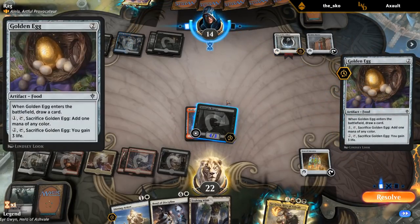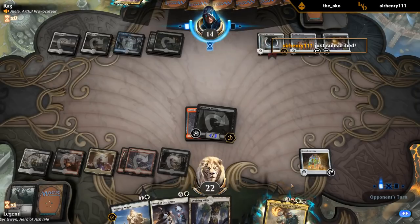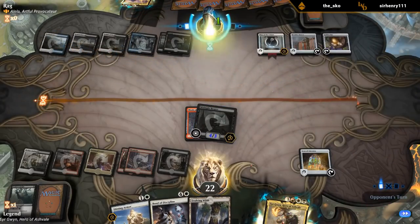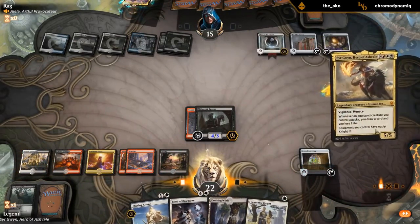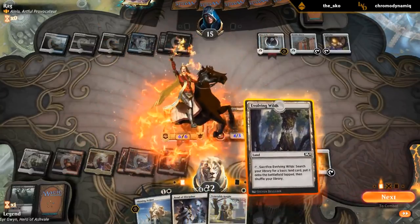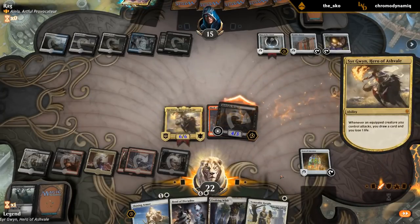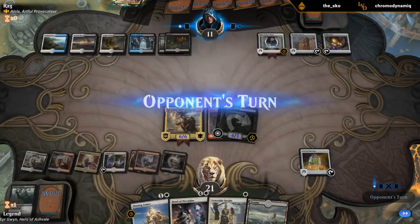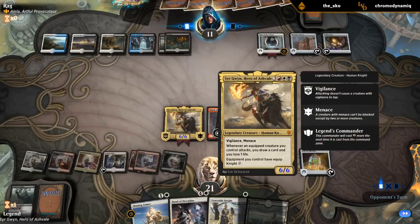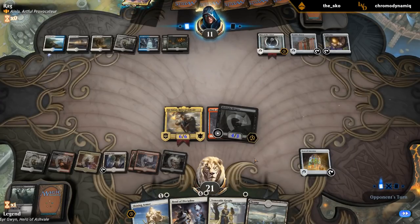Golden Egg is a new card here — on the battlefield you can draw cards, filter mana, and gain three life. I want to attack before playing Evolving Wilds; the reason to play it first is to thin the deck, but waiting means I might draw plains to play the knight. I'll sacrifice it end of turn. I should have moved the Mask to Sir Gwyn since they're more likely to kill Sir Gwyn than the Midnight Reaper — would have gotten one extra damage.